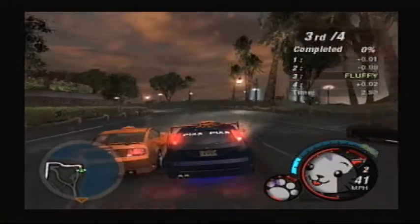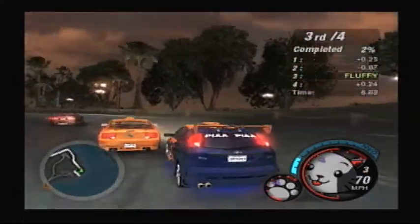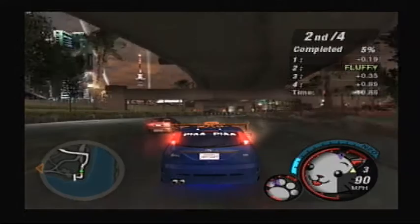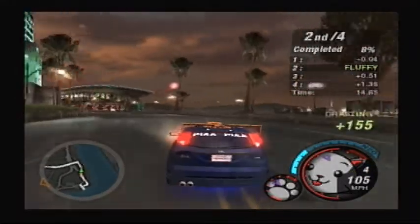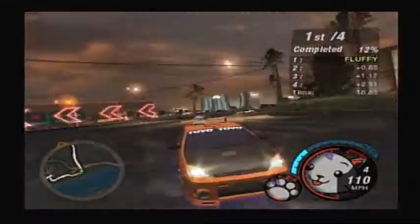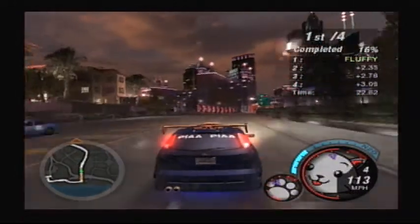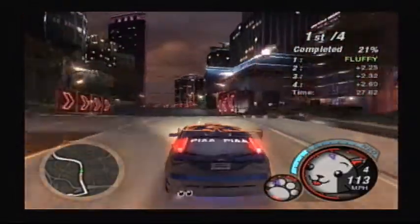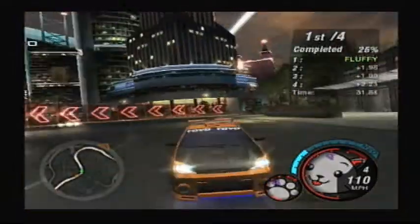Let's see what we're facing today — a Mustang, a Corolla and a 106, I believe. So this should be fun. Also, while off-screen I managed to get that unique part. The choice was an engine, the gear settings, and the tyres, and I picked the engine. So that's all I did while I was off-screen.